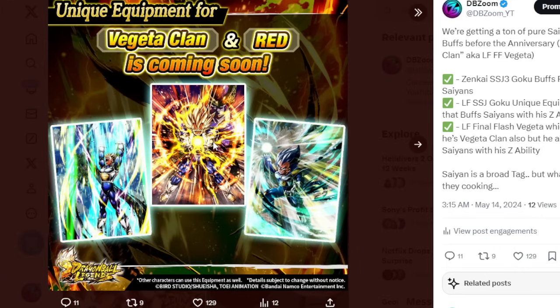I did find this quite funny. I do think they just slapped on Red and Vegeta Clan on purpose. They don't care about Vegeta Clan — they just care about buffing this Final Flash Vegeta. This was absolutely hilarious to see.